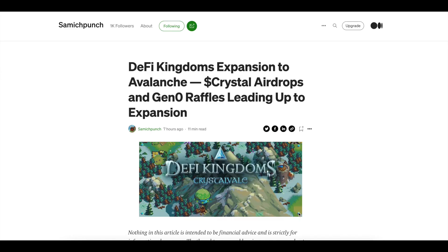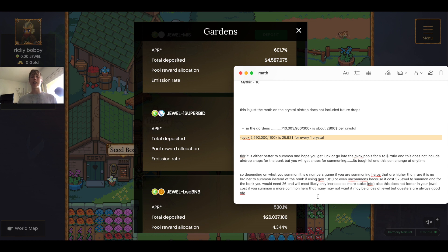I'll leave a link in the description to Sandwich Punch's article — give him a follow, he gives a lot of DFK alpha. If you enjoyed this video, there's also a link to the Patreon Discord VIP membership for exclusive strategies, DFK alpha, and more videos. TLDR: diversify and try each option. Having some of the snapshots with heroes and the bank is definitely going to help, and these guys really nailed the tokenomics.